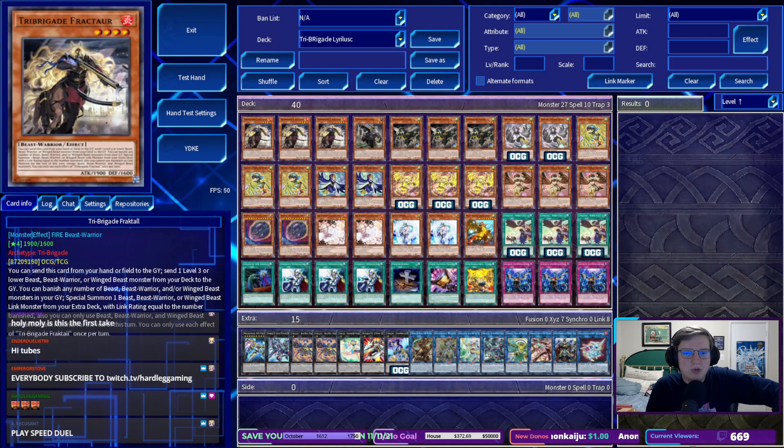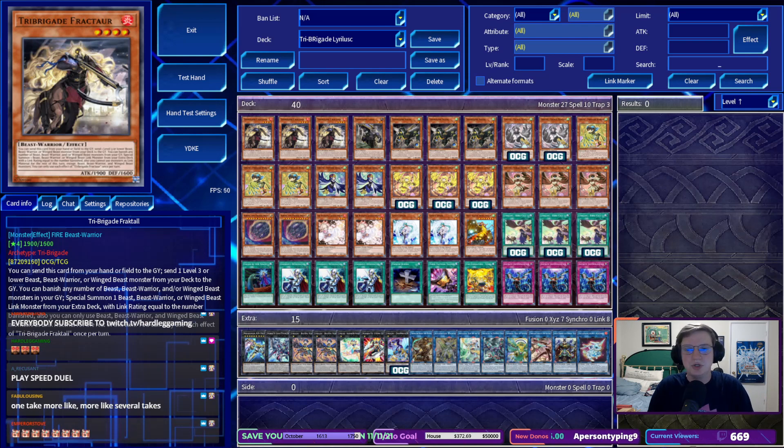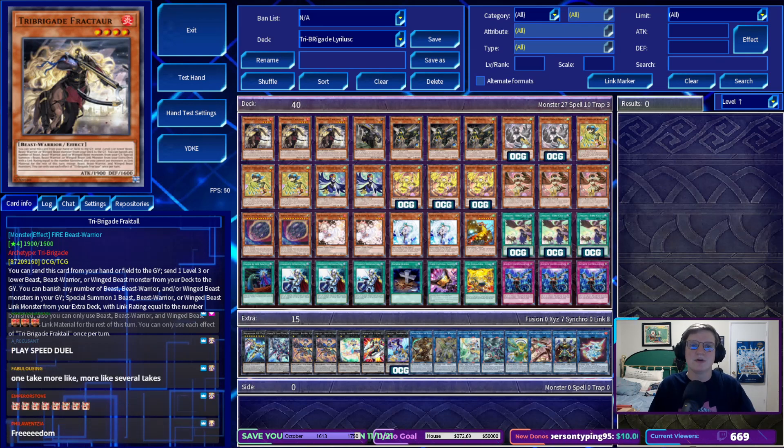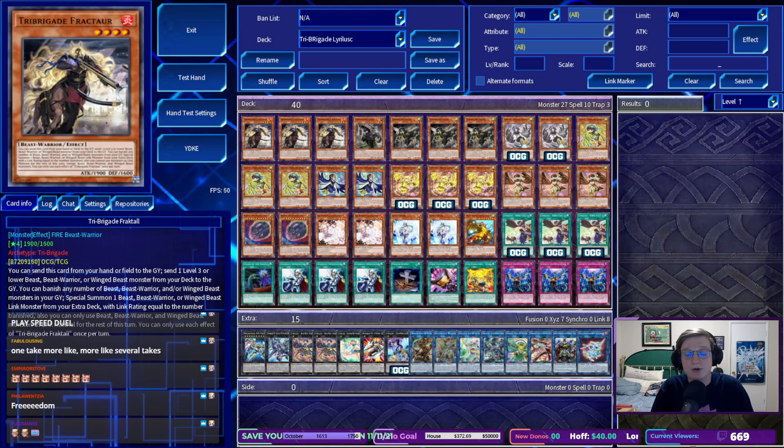Tribrigade is arguably the best deck of the format already and didn't really need any help. Previous versions of Tribrigade have played Lyralisk, aka Bird Up, but mostly people have moved away from it for stuff like Rescue Cat or good cards. However, this deck takes a step backwards. What we're playing is Random's Tribrigade Lyralisk from the top 16 of the most recent Chalice Slime Monthly, and it makes use of three really powerful cards from the OCG.